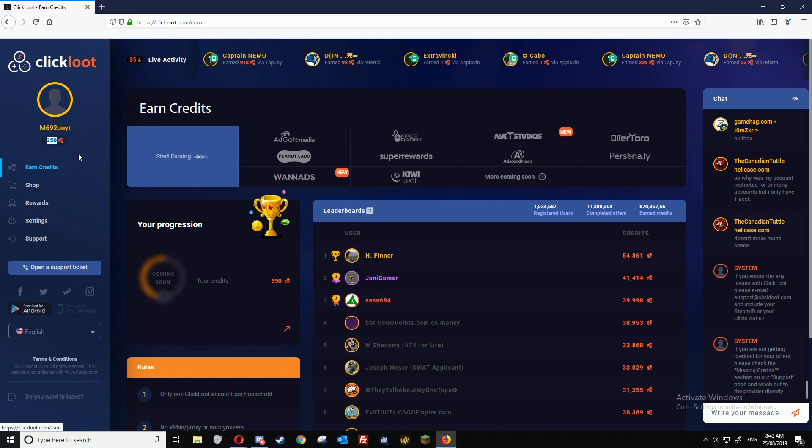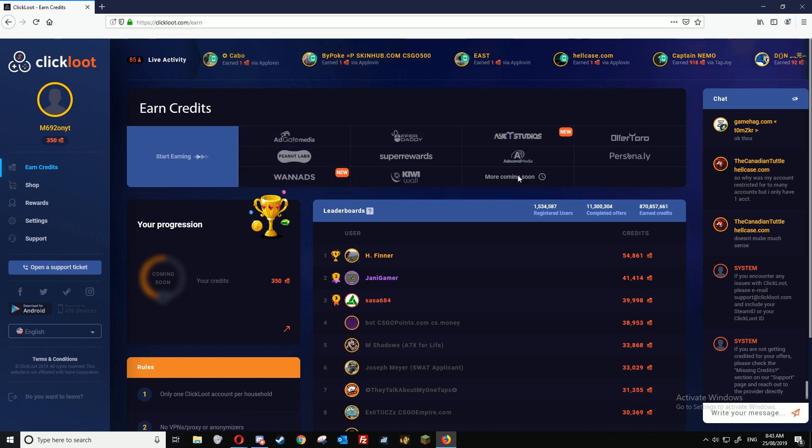If you want to earn more credits so you can withdraw a skin, click on earn credits here and select an offer provider. There are a lot of good ones here.